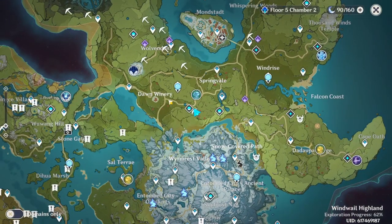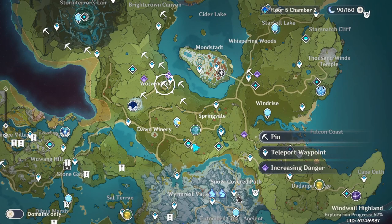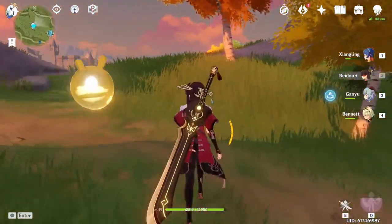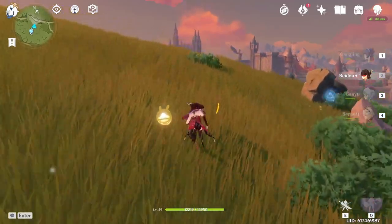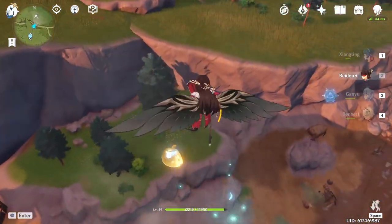The next three mining spots can be done by going to either the statue of the seven at Dawn Winery or the waypoint at Wolven Dome. In this case I went to the statue of the seven. Once you spawn, turn around and run towards the marker, jump off the cliff and glide over the chasm and you'll see the ore just past the shrine.